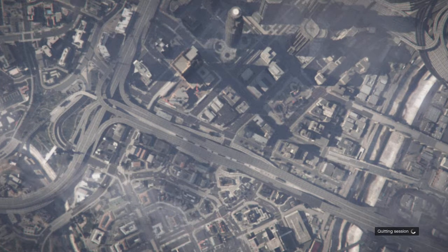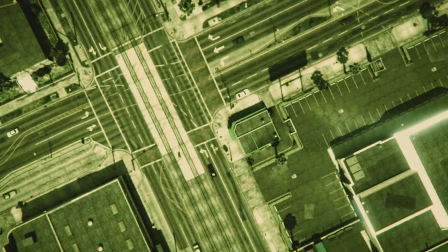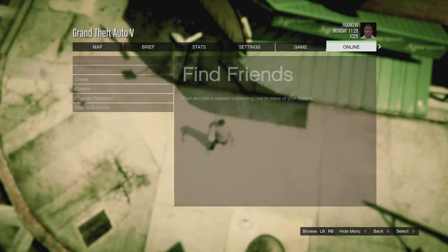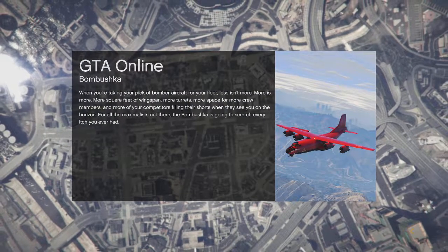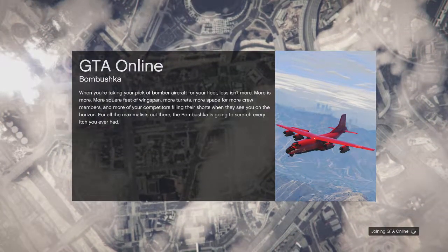Your friend can simply exit the game application without saving — make sure they don't do anything that prompts the save icon — and they'll still retain those items that they dropped for you. For some reason the pipe bombs won't transfer; you'll have to actually buy those. But everything else you can pretty much give to your friends.